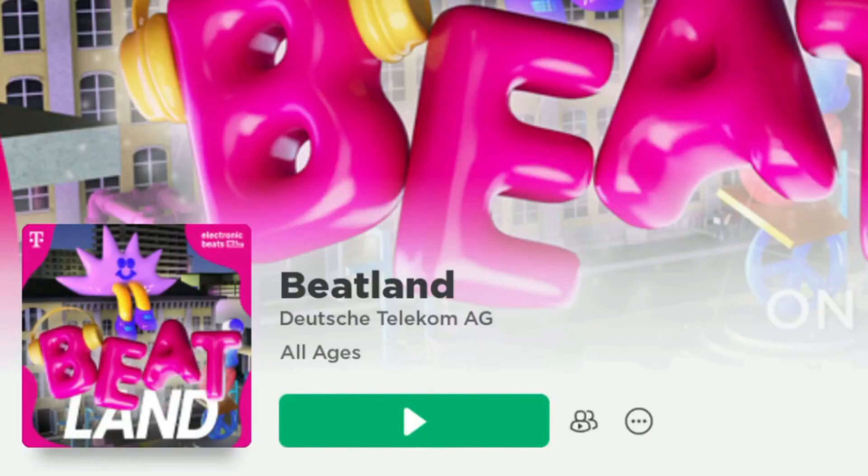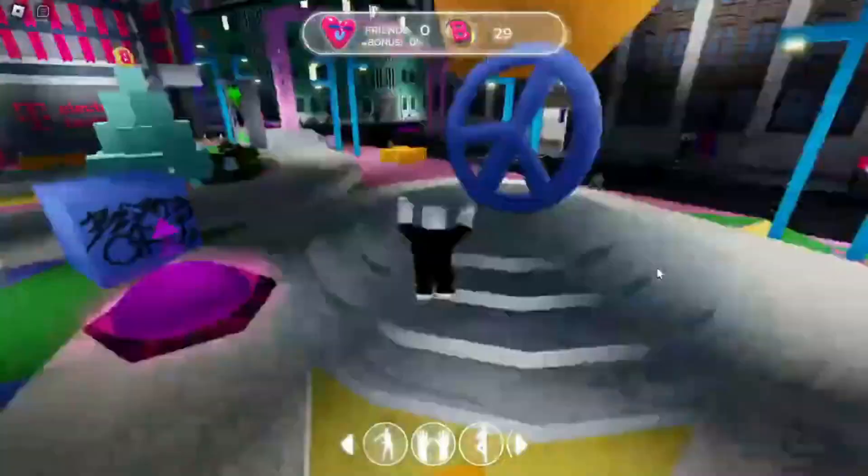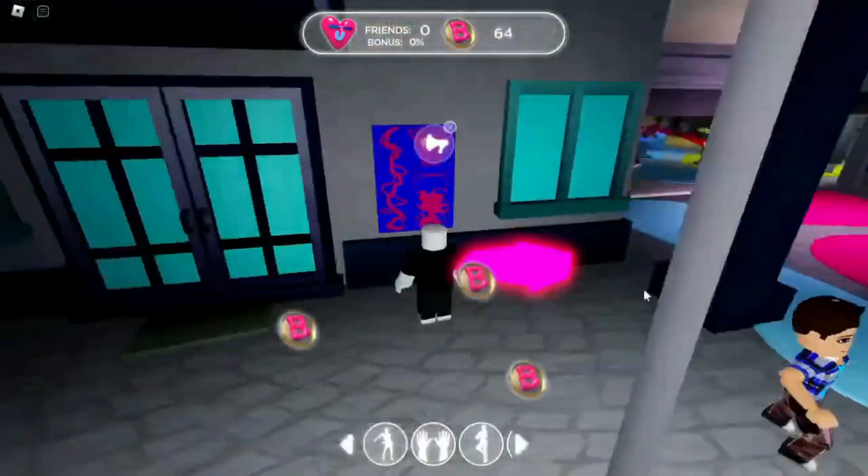Search 'Beat Land' and enter the game. Collect 2150 bitcoins by completing missions on the map, then go to the shop and collect the free items.